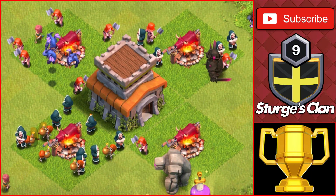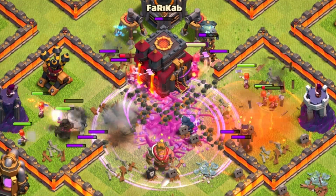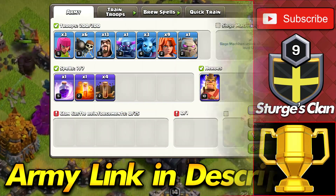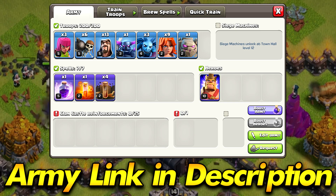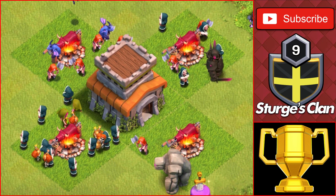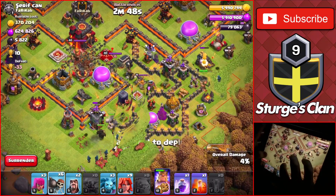Hey guys, welcome back to channel Sturridge. Today we're going to be showing you the best Town Hall 8 trophy pushing attack strategy that you can use without a clan castle. The army I'll be using is the GoViP attack strategy, since it's the easiest army to use against higher Town Hall levels. I'll also be going over ways to attack higher Town Hall levels like Town Hall 9 and Town Hall 10 without the clan castle.